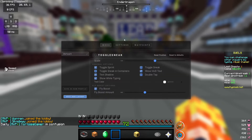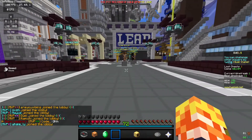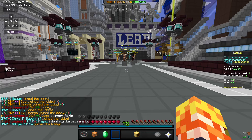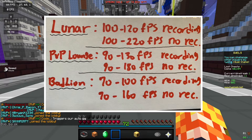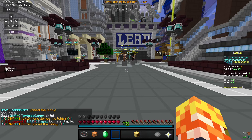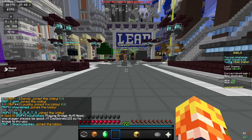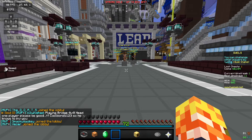For the conclusion: for FPS boost, Lunar Client is top-notch — no doubt the best. Then PvP Lounge is good, and Badlion is the worst for FPS. Badlion has too many mods so it's a bit heavy and drops your frames a ton. PvP Lounge and Lunar Client are focused on PvP, like Hypixel, while Badlion is for overall everything — that's probably why the FPS is lower.